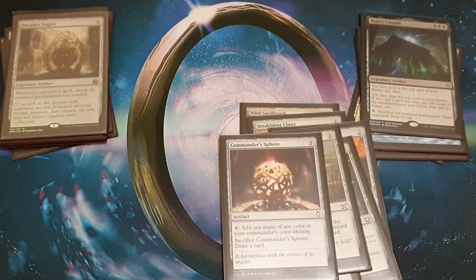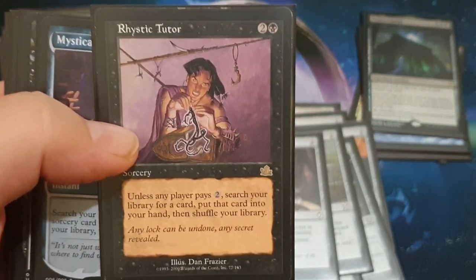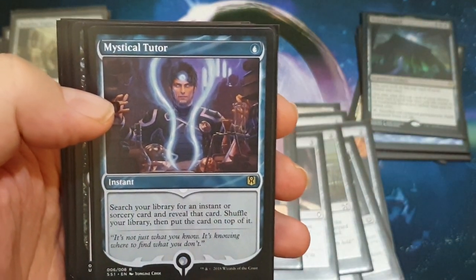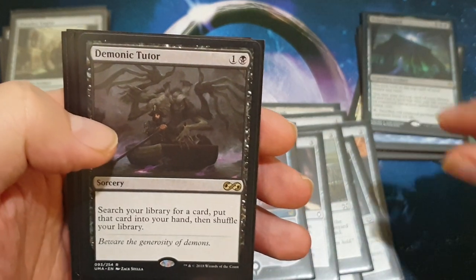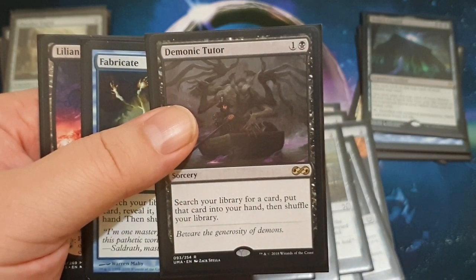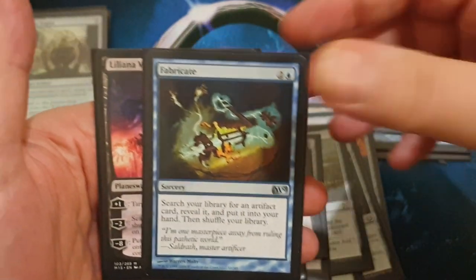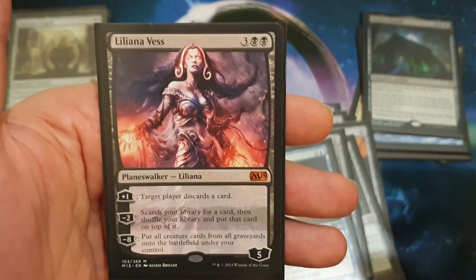To get stuff in hand to combo off, we're playing some tutors. There's this older tutor — admittedly a bad tutor — but if your opponents are tapped out they won't pay the two mana, so you'll just search your library for whatever you want. There's Mystical Tutor to get an instant or sorcery and put it on top of your deck, which also helps you play it from the top with Bolas's Citadel. We also have Demonic Tutor, Fabricate to search for an artifact and put it in hand, and Liliana Vess — we don't care about the discard, but we do care about searching our library and putting the card on top.